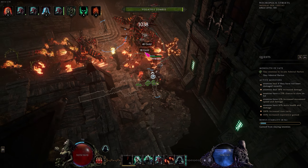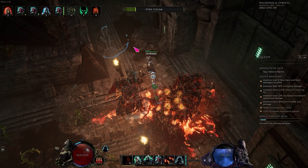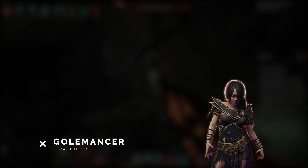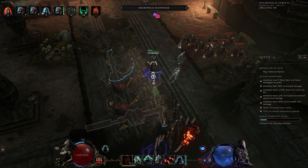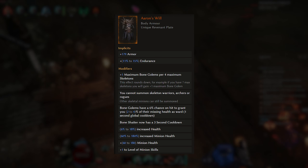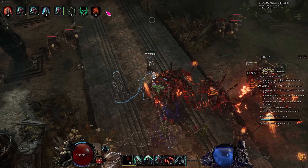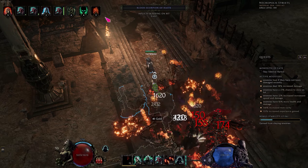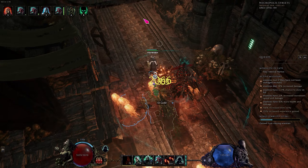Hello lovely people, Dyworm here with a build guide for Last Epoch patch 0.9. This is my fire golemancer build using a special unique item to summon a bunch of golems. That item, Eren's Will, is required and as such this isn't a starter or beginner build. You should respec an existing necromancer build as soon as you find this item, so I won't talk much about leveling either.